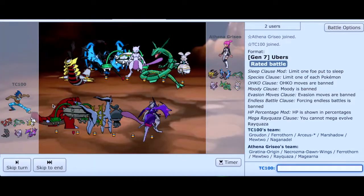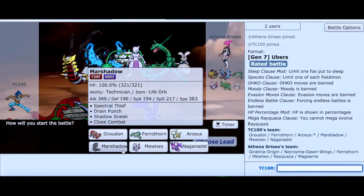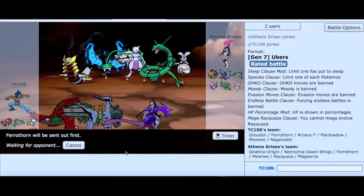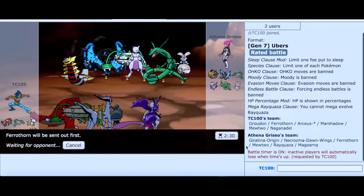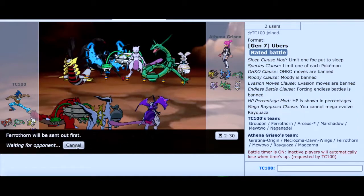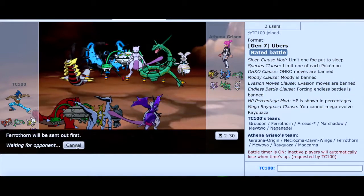Let's go for another game. It looks like we're facing a really good opponent: Magearna, Rayquaza, Mewtwo, Necrozma, Marshadow, Genesect-O. I think starting out with Ferrothorn would be a great idea here — if I can get my Stealth Rocks and Spikes, because Rayquaza and Mewtwo and Necrozma will appreciate the chip. So I'm going to start with Ferrothorn. I'll put the timer on and see what my opponent is going to do.